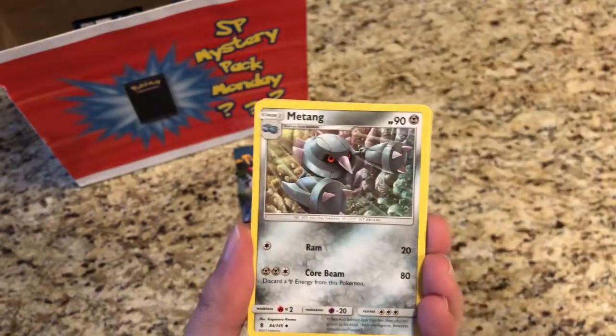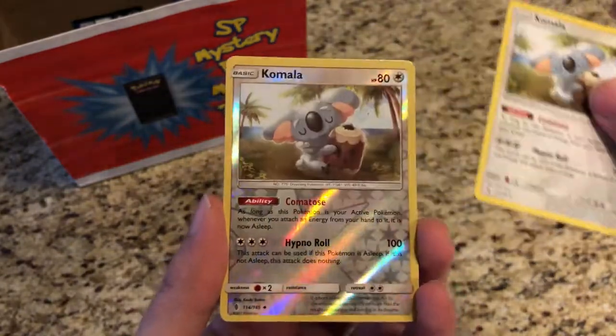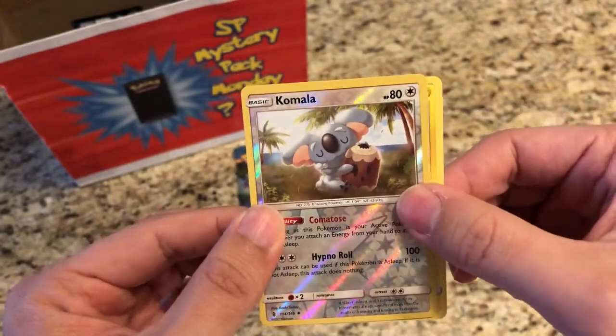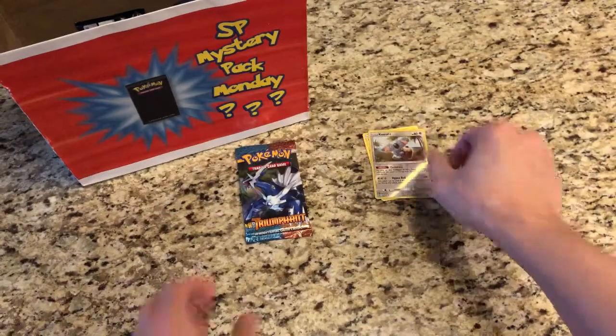We just skipped a whole bunch of cards. We got a Matang, we got a Komala. Our Reverse is a Komala, Uncommon. And our Rare is a regular Rare Oricorio. Alright, that's okay.